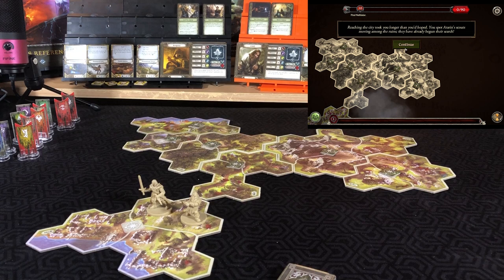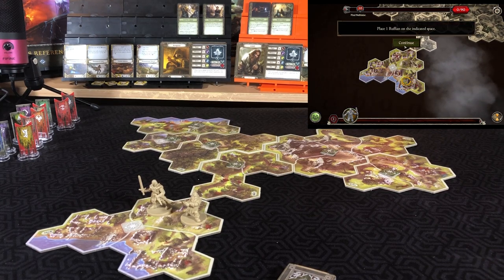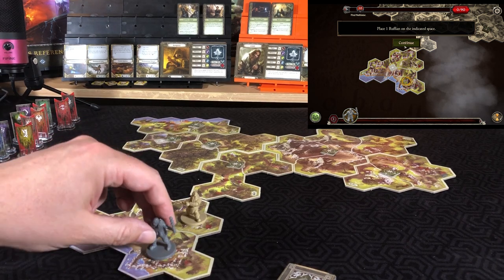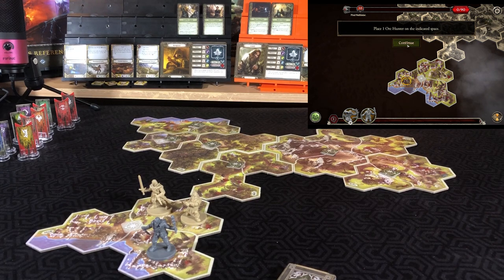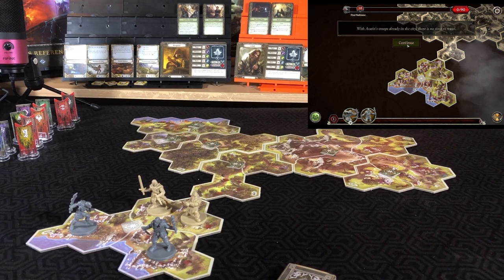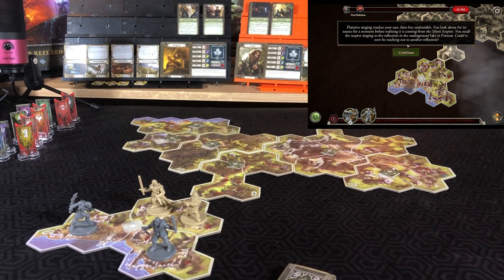Reaching the city took longer than hoped. We spot Adoran scouts moving among the ruins — they have already begun their search. Place a ruffian and an orc hunter. Adoran's troops are already in the city; there is no time to waste. A plane of singing reaches your ears — faint but undeniable, coming from the silent scepter. You recall the scepter singing to the reflection in the underground lake in Fornost. Could it now be reaching out to another reflection?